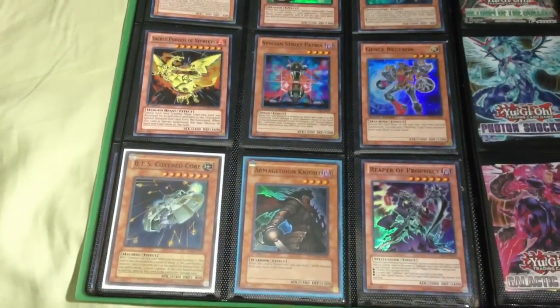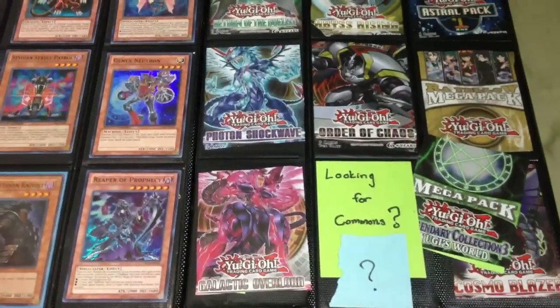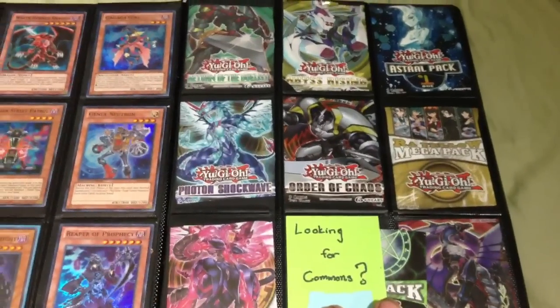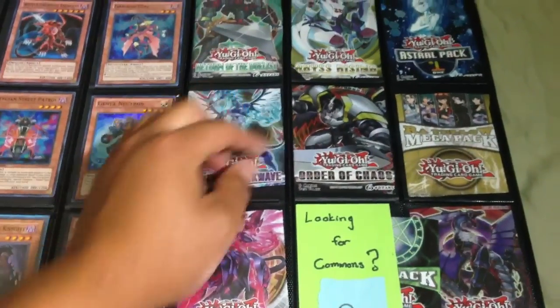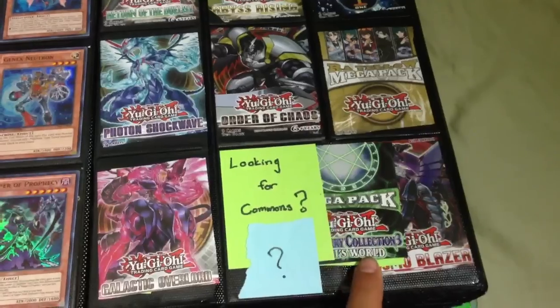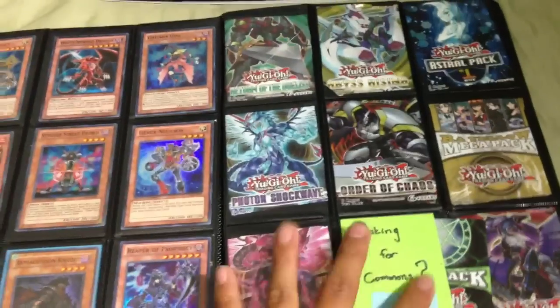Reaper Prophecy. Quick thing: if you guys are looking for any commons from sets like Duelist Revolution, Photon Shockwave, Galactic Overlord, Abyss Rising, Order of Chaos, Pack Number One, Ra Yellow Mega Pack, Cosmo Blazer, or Legendary Collection through Yugi's World, let me know — I currently have commons in stock. Everything is pretty much organized and neat, all in mint condition.